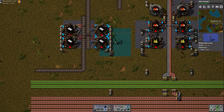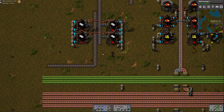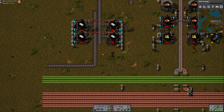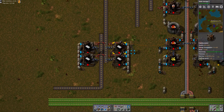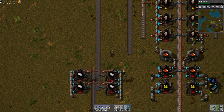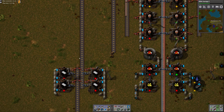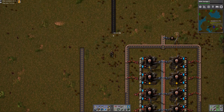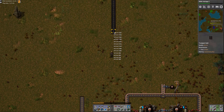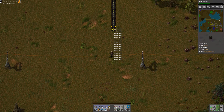That should be everything we need. Let me hook that up to power. As soon as we get some petroleum in there and the coal, we should be good to go. There's a little excess here, but this will leave room if I ever need to expand plastic beyond these four chemical factories. Let me just pick this up and move it over a bit.